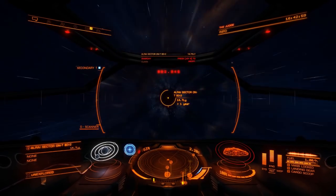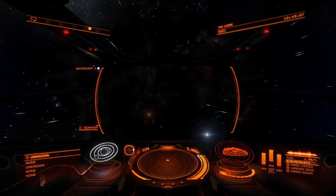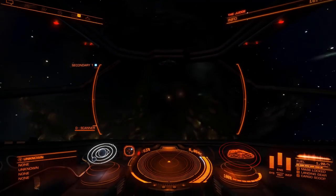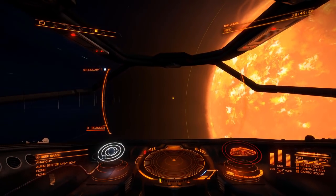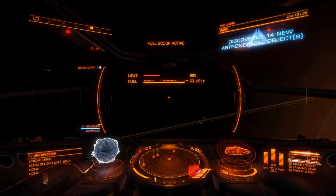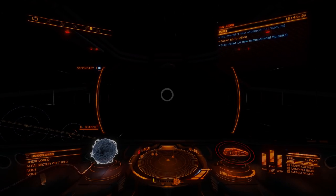Taking shields and power distributor offline stops you from overheating when you scoop for too long — though we're never scooping for very long, so it's not a big problem. The Diamondback Explorer runs really cool so it's not an issue there either. Same routine at each star: put your dot outside the line, scoop while waiting, and hold your advanced discovery scanner. As soon as it's honked and you see you've got new objects, open your system map.